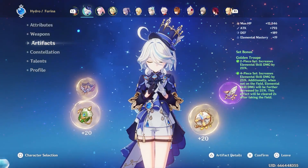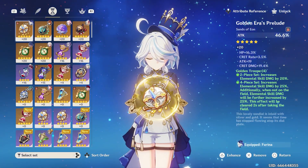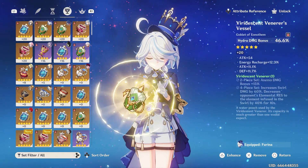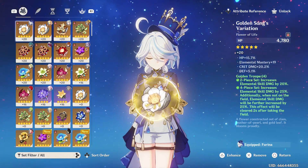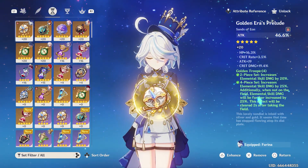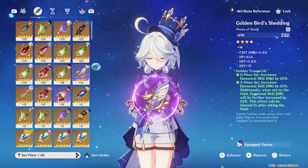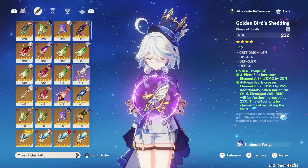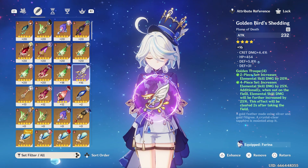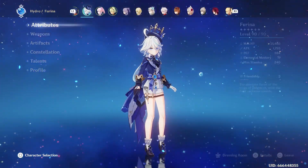This is currently my Farina build. By the way, we're using Wolf Fang. I haven't done too much Relic Farming for her - I gave her all the stuff from my official. I am running an Attack Sand, just because I do use her on-field quite a bit. I know that on-field stops the Golden Troop effect from working and stuff, but I'll be flexing between on-field and off-field with Farina pretty frequently. The elemental skill damage increase is still pretty good for the two-piece set, and I do use her on-field quite a bit, so I don't mind having the extra attack.